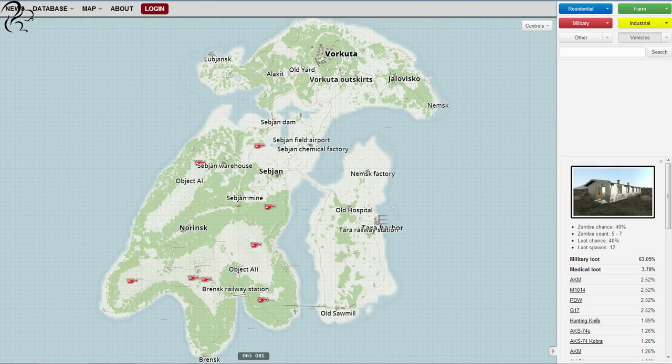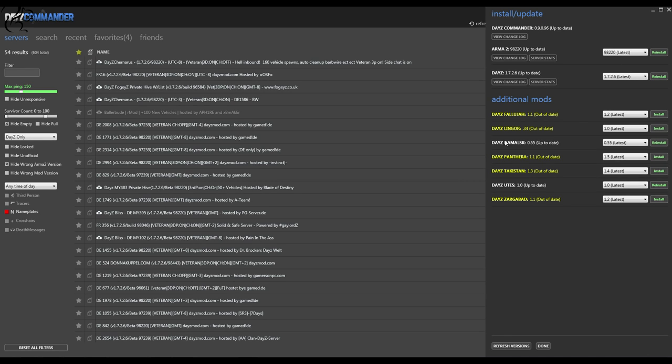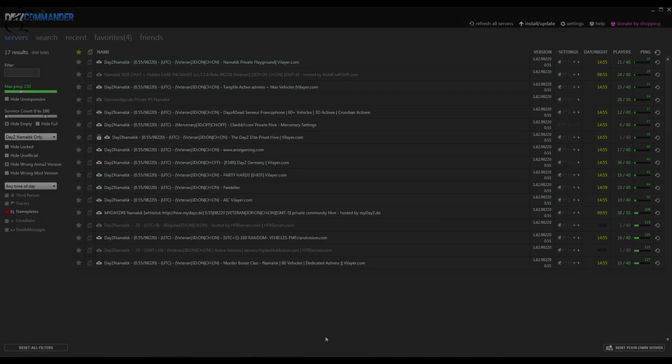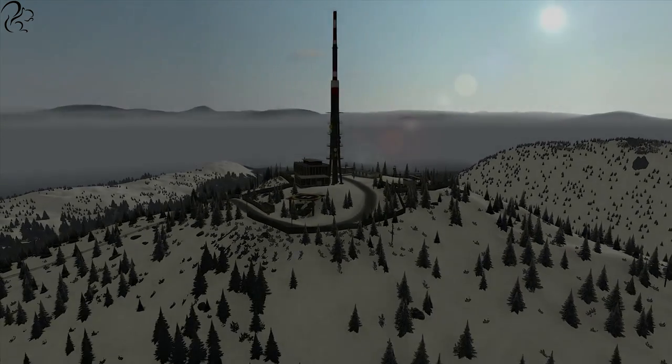That completes my look at the Namalsk map. I've shown you some looting points, looting routes to take, how to get gear, and how to orient yourself around the map. In terms of installing it, it's quite simple with DayZ Commander — go to Install/Update, make sure you're on the latest version, and you should see DayZ Namalsk there. Install it, and then simply choose Namalsk from the drop-down list, and that will give you a bunch of Namalsk servers to play on. Hopefully you'll enjoy it as much as I am. Take care guys, see you soon.